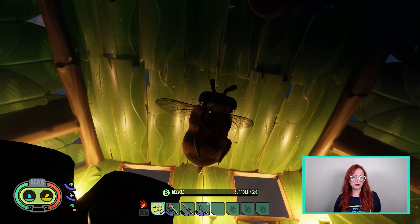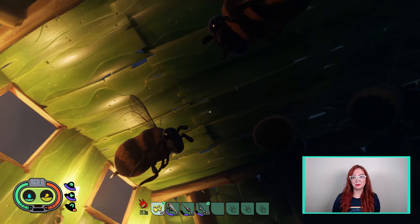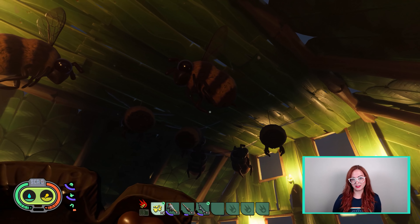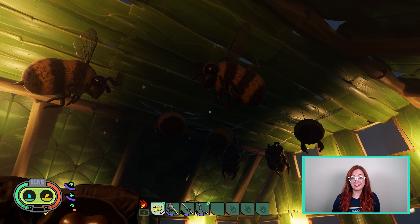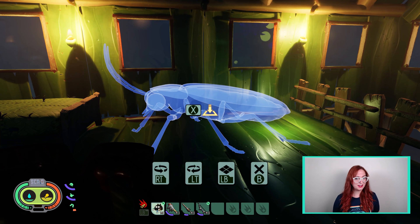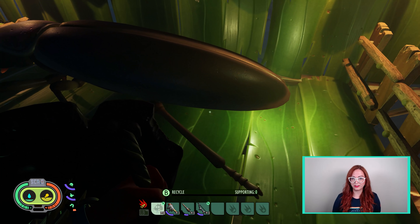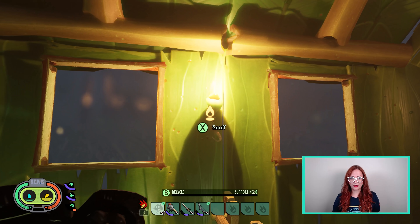Lastly, there are two new friends that you can make to display anywhere in the yard. The first being the adorable stuffed bee that is sure to add an extra level of cuteness to your base. The second being the stuffed firefly, which doubles as an additional light source. New backyard walkway ideas, anyone?